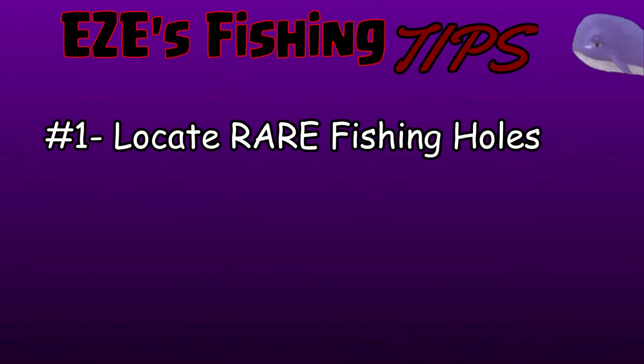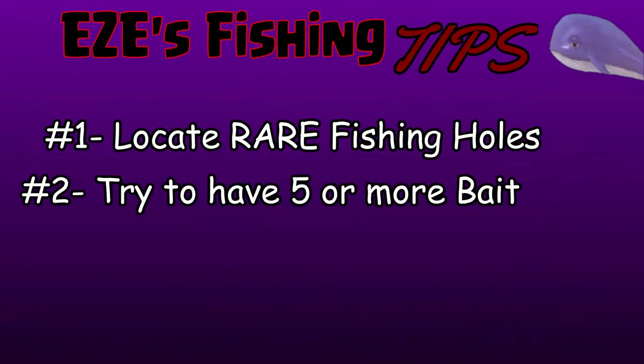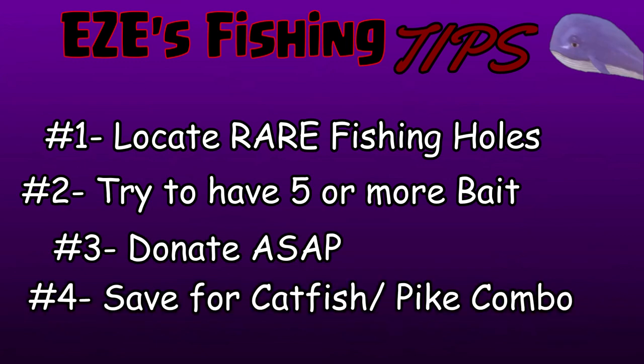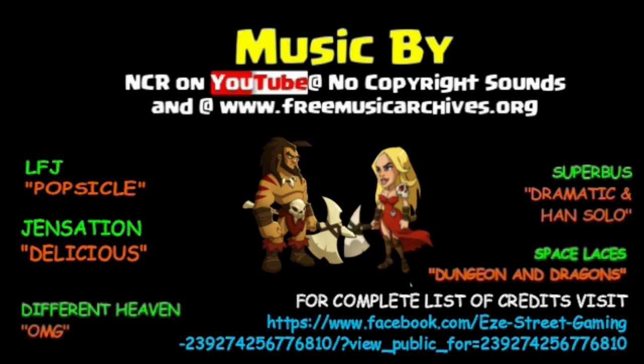A couple of tips: first, try to locate the rare fishing holes — you can get regular ones but the rare fishing holes are where you'll get the heavy shell. Try to carry at least five normal bait, because if you latch onto something big you might lose it, but having at least two extra bait lets you spend them to reel it all the way in. Donate the fish as soon as possible because your clan gets rewards and it only lasts a certain amount of time. And make sure you save the catfish and pike combo and cash those in for the soul.